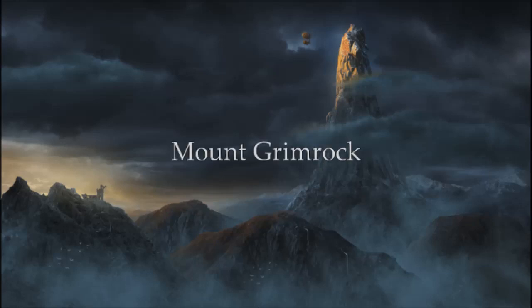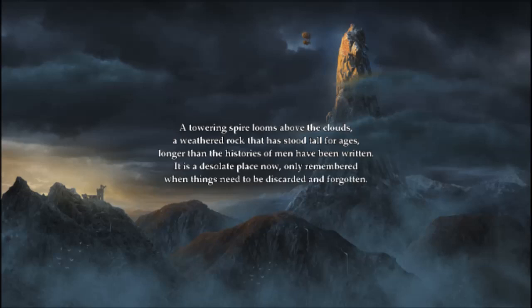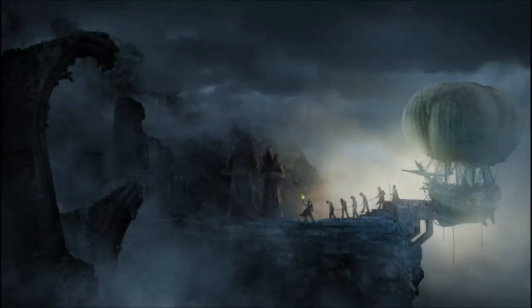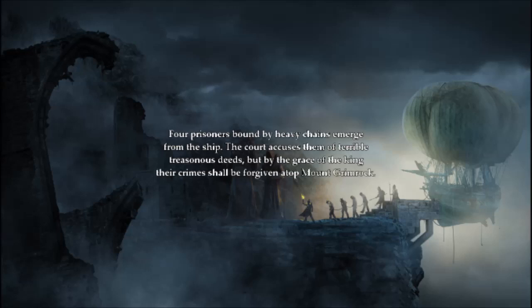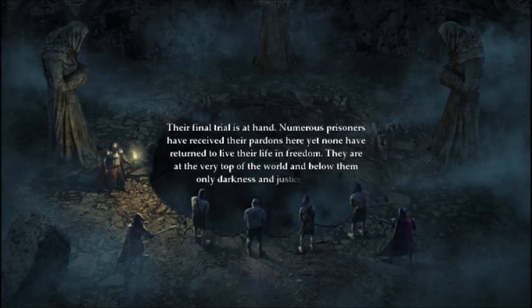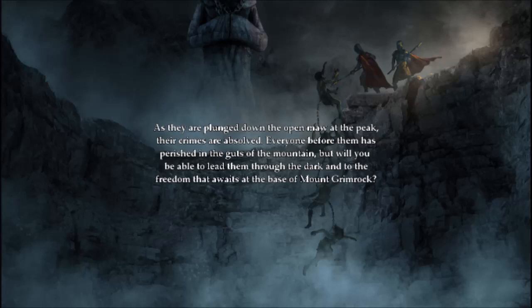A towering spire looms above the clouds — a weathered rock that has stood for all ages, longer than the histories of men have been written. It is a desolate place now, only remembered when things need to be discarded and forgotten. An airship struggles to gain altitude as it floats towards the peak. Four prisoners, bound by heavy chains, emerge from the ship. The court accuses them of terrible, treasonous deeds. But by the grace of the king, their crimes shall be forgiven atop Mount Grimrock. The final trial's at hand. Numerous prisoners have received their pardons here, yet none have returned to live their life of freedom. They're at the very top of the world, and below them, only darkness and justice awaits. Will you be able to lead them through the dark, into the freedom that awaits at the base of Mount Grimrock?